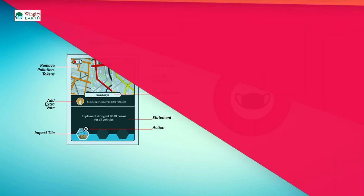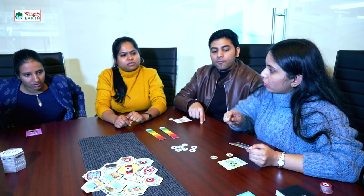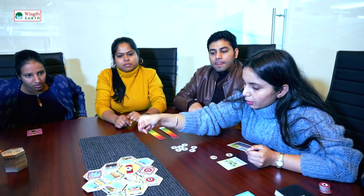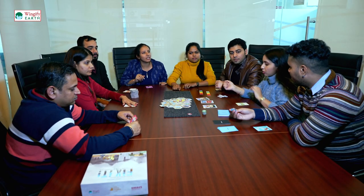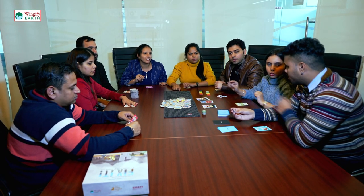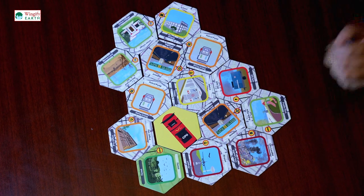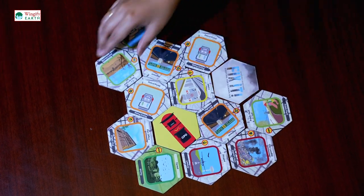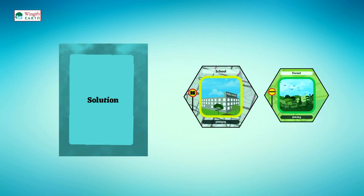Number three: remove a pollution token — a solution card can remove a pollution token; the card will tell you how many pollution tokens to remove from the city. Number four: gain or lose a vote — solution cards can impact identities to lose a vote; if your identity loses voting power, the player loses the ability to choose a solution card in the round and the subsequent city tile vote in the next round. Number five: add, remove, flip, or replace a city tile — the solution card can impact the city by adding, removing, flipping, or replacing a city tile.